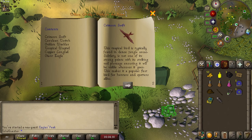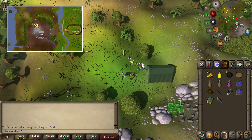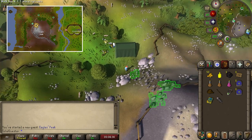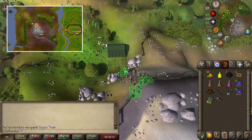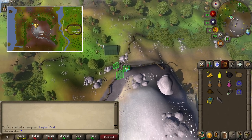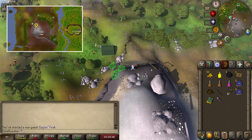If you've got 25 Agility, then climb up the rock shortcut that's just to the south of the tent. If you don't have 25 Agility, then you'll have to run a long ways east and then south, before then travelling northwest up the path onto the mountain.